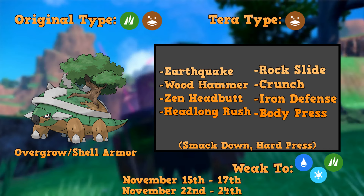As a pure Ground-type Pokémon via Tera, Torterra is going to be weak to Water, Grass, and Ice. I would heavily recommend not running any Water types against this Pokémon, or if you do, have some other typing — as we do with our builds here — to complement it so it's not weak to Wood Hammer or other Grass-type moves Torterra might run. Torterra is going to be in Tera Raids on November 15th, 17th, and November 22nd to 24th. With that said, let's get right over to our builds.